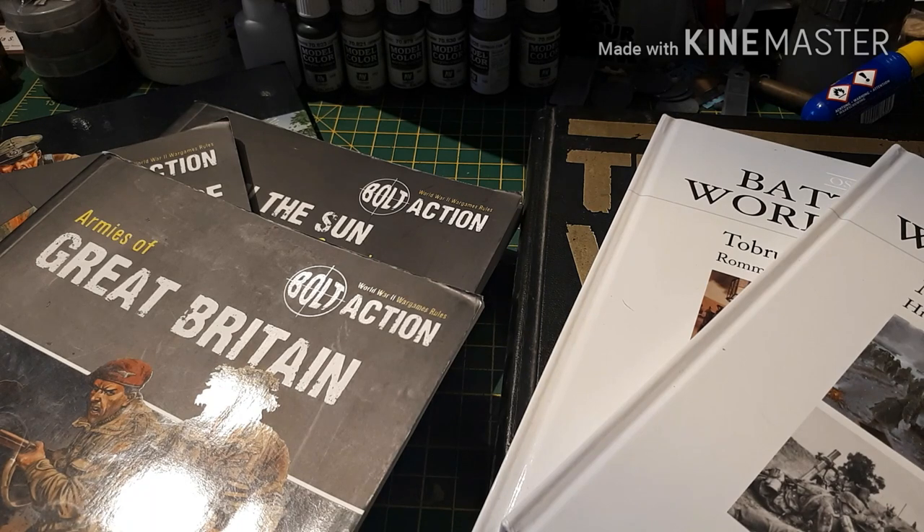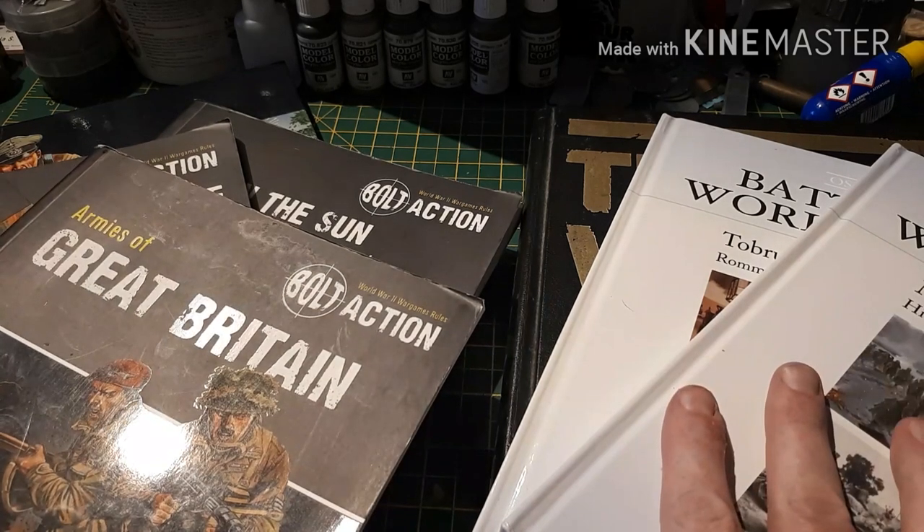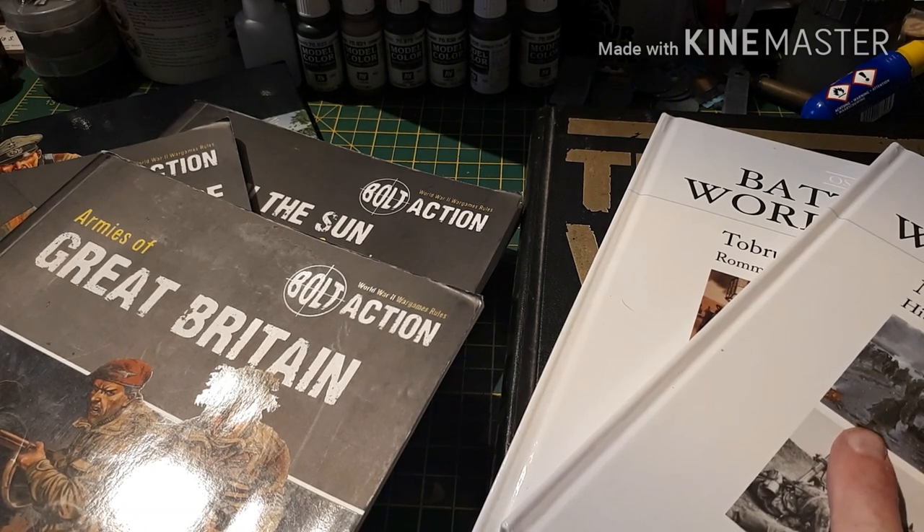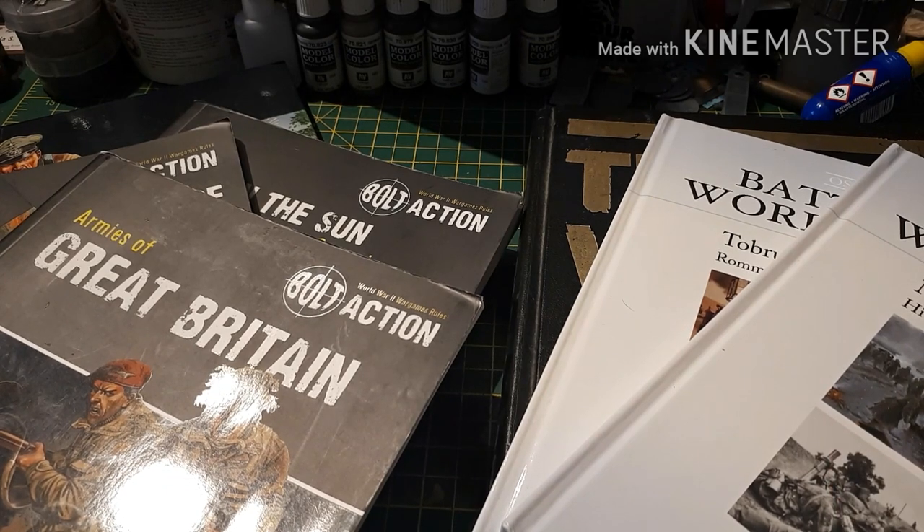The second way is the way that I choose to do it, which is going based on actual historical units — which is why I have the selection of books here that I'll go through in a minute. So you choose a faction again, then I choose a theatre of operations: whether it be the Eastern Front, Northwest Europe, North Africa, Pacific, or India-China-Burma. Then I choose a particular time period within that theatre.